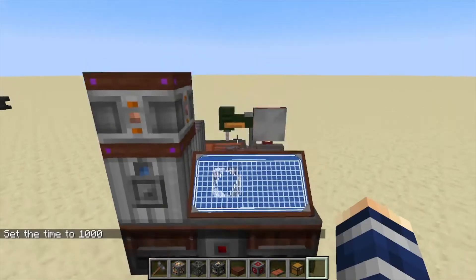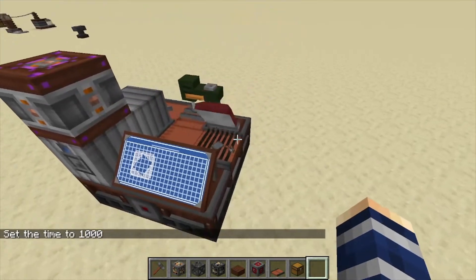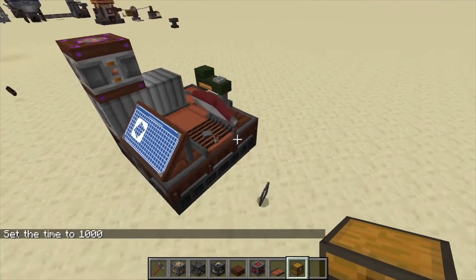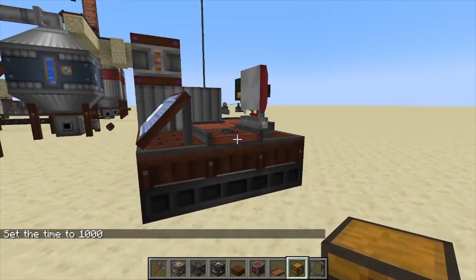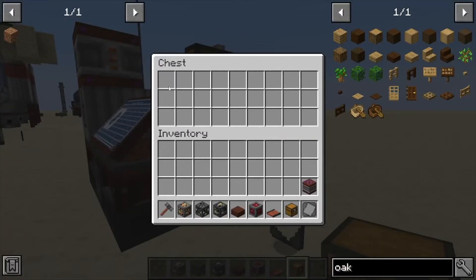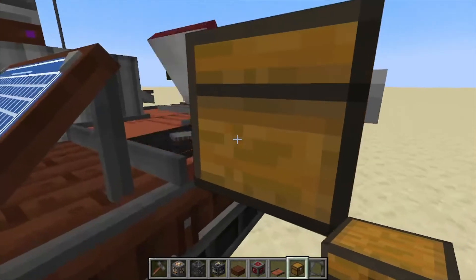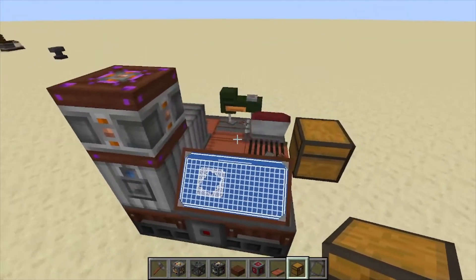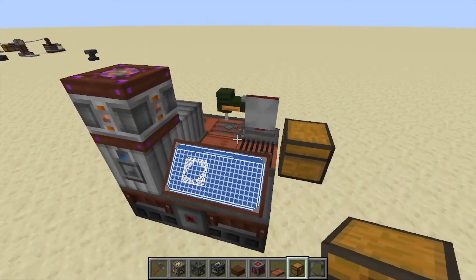It should automatically start producing these if it has the proper items — you can see it working now with some very cool animations. You can place a chest right here and it'll automatically put items into it, or run a conveyor to pull items out and store them. That's it for this one — if you found it helpful, like, comment, and subscribe.